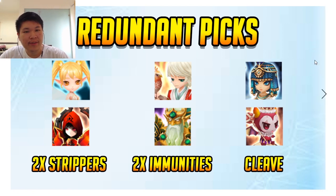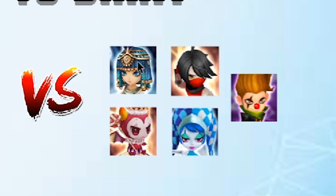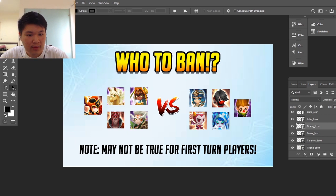CLIF is not meta for the same reason — redundant picks, because you gotta pick two ATB boosters or two ATB givers, which is not ideal. Whereas in Arena, you get to pick only one since you don't have to worry about the other one getting banned. However, this may not be true for first turn players, because all you care about is getting first turn. In this case, Bestat has a certain base speed, and this one has higher base speed and will get a 30% speed buff from Garo. So for the first turn player in this scenario, the correct thing to ban is the Garo.